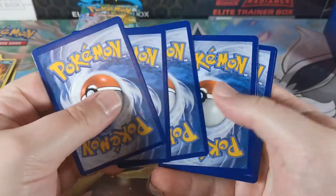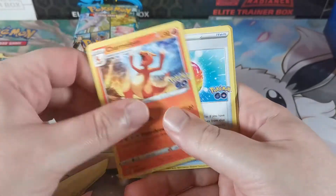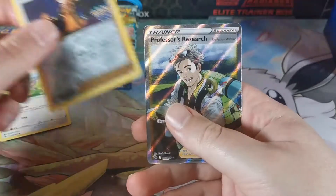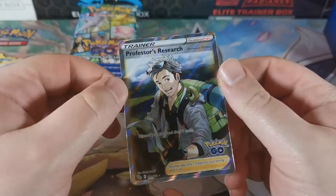As always, let me know if you get anything good from the code cards - always like hearing about people getting goodies from freebies. Alright, we got Professor's Research - Professor Willow full art.